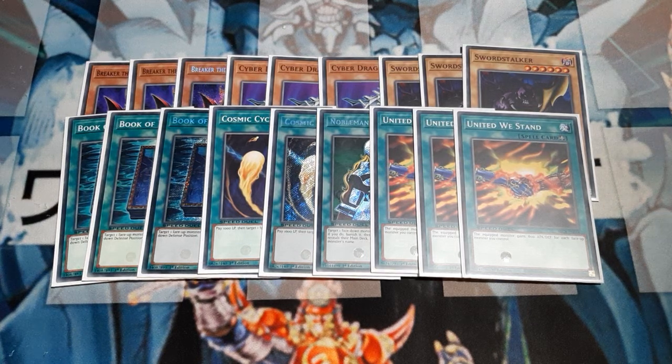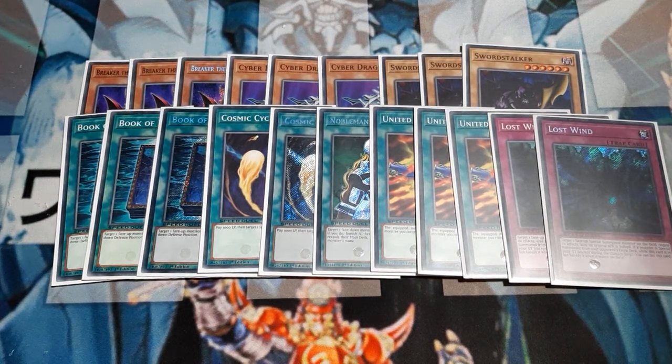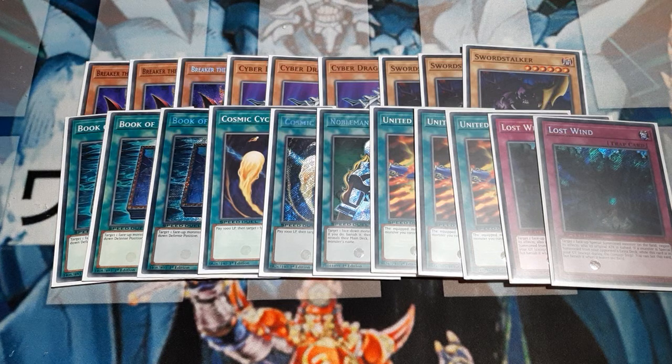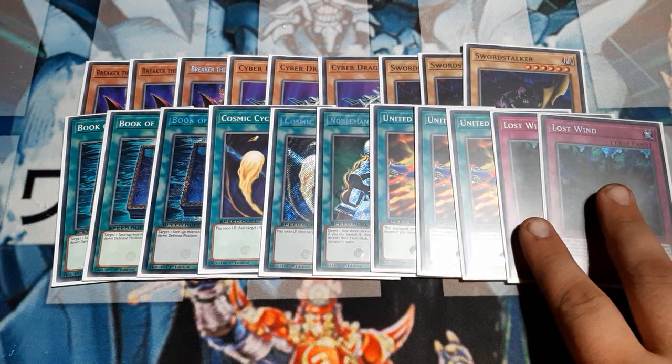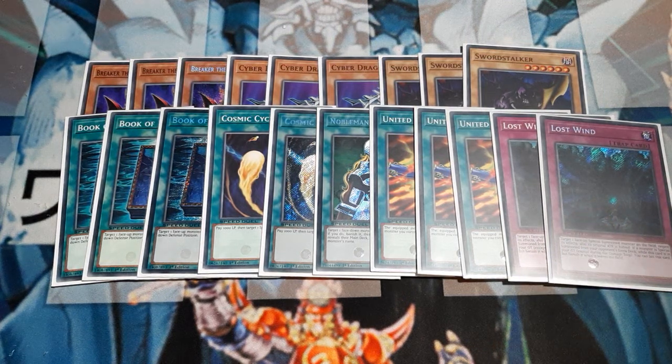Moving into the traps, we are going to run two copies of the Lost Wind trap card. This is great — we can reuse these. Target a face-up special summoned monster on the field, negate that card's effects and half its original attack. If a monster is special summoned from the opponent's extra deck while this is already in your graveyard — except during the damage step — you may set this card, but banish it when it leaves the field the next time. This is really going to help us especially now that it's the GX era — new fusions for Elemental Heroes, more Vehicroids, Ojamas still kind of top tier, X-Y-Z Union Monsters. It's just a good trap card, I don't think it's going anywhere anytime soon.